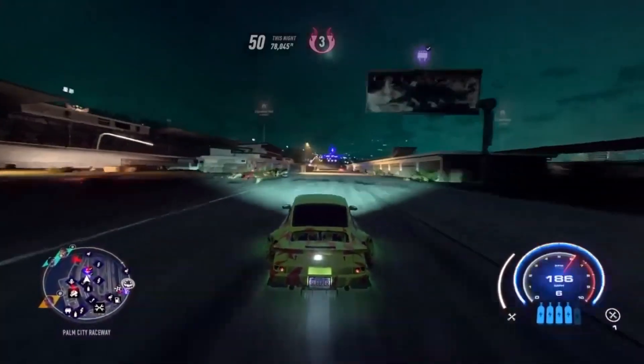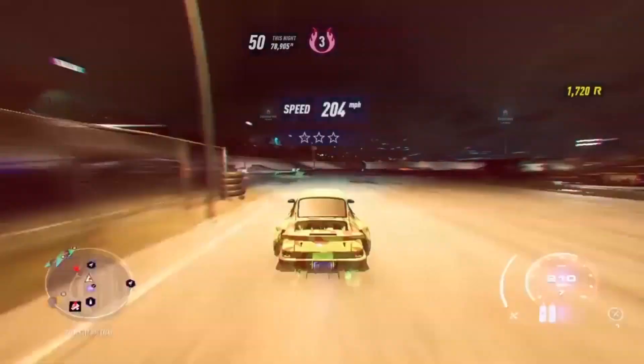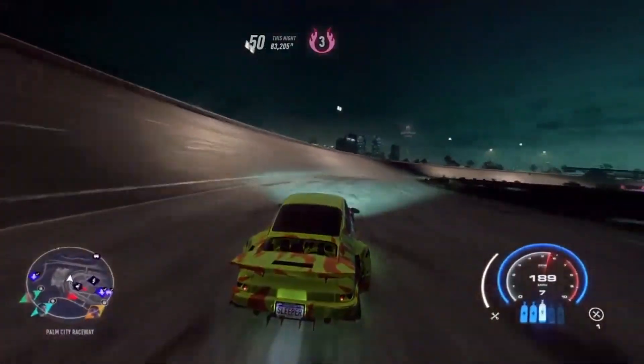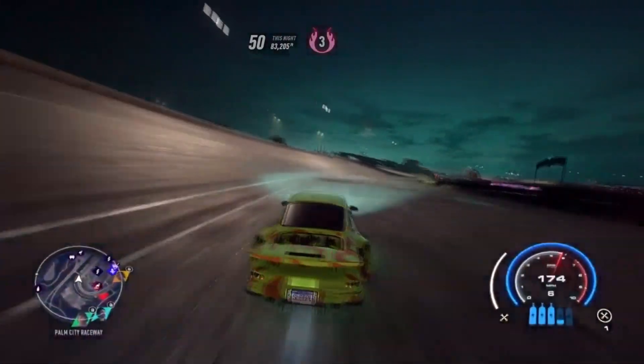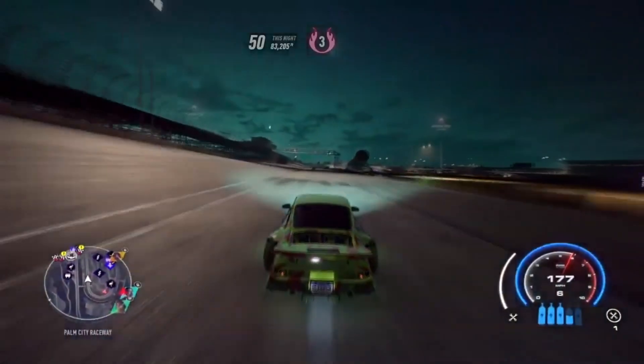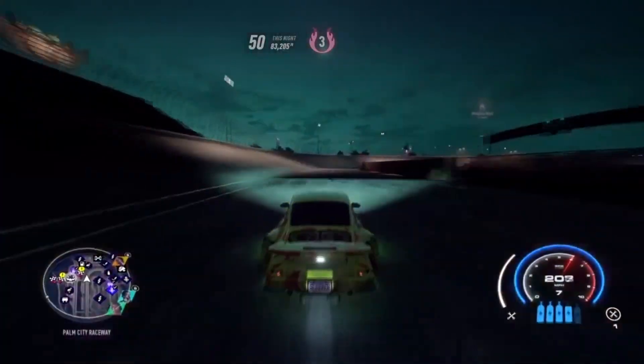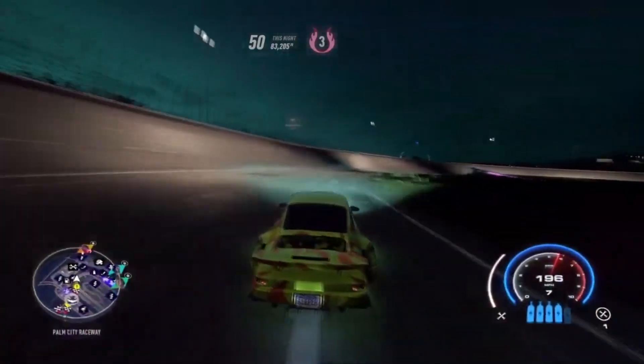Getting right on into the video — as you guys can see, this is going to need to be done in nighttime. You guys don't have to use the RSR like I'm using in today's video. Basically all you want to do is from the starting garage, just come to the little racetrack that is literally right across the street. That's what makes this glitch so good — once you're done, you can just hit the garage.